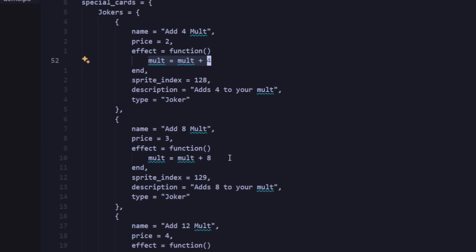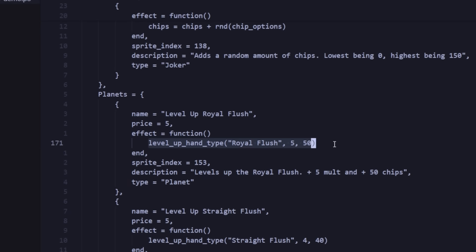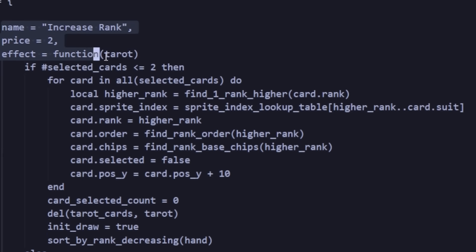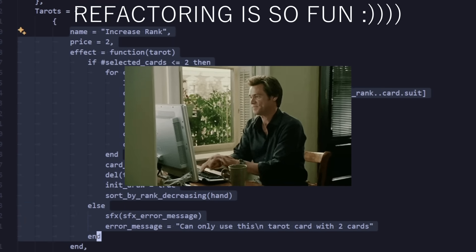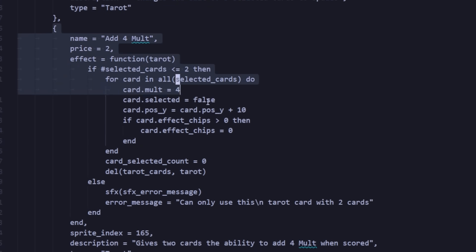For the joker cards I created, making the effects was pretty simple since all they did was change the score — I didn't make any crazy jokers. The planet cards were also simple since we just had to update the chips, mult, and level. But the major hurdle was the tarot cards, and at this point I had to restructure a bit of the code to make it work. But after a bit of time, they were finally done.